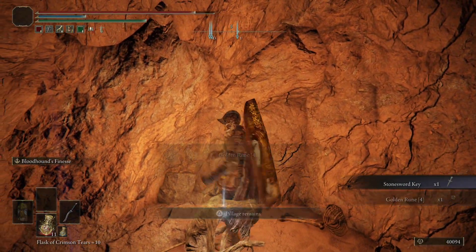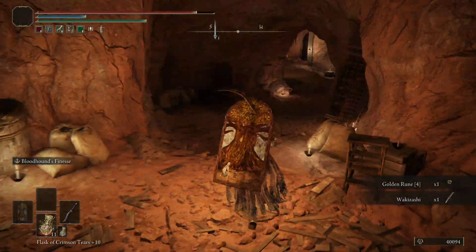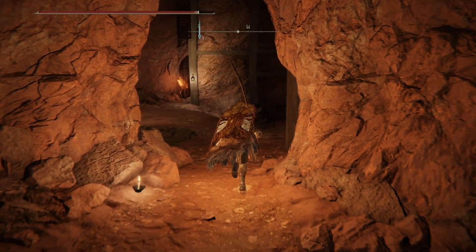There's your stone sword key back. We should get the wakizashi in here as well — yeah, here we go. So there's the wakizashi and the shield key. And we've got the summoning stone as well, so that's all of the major loot. It is just now the ashes from the boss.